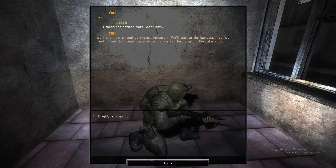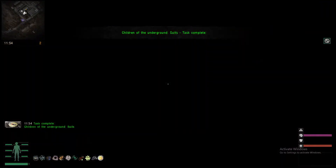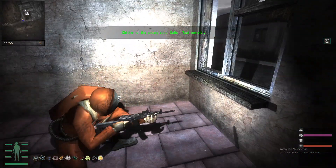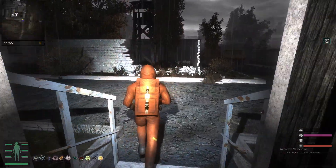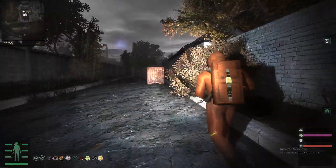Once you get back, he'll be in this little shack — a little outpost. You're able to give him the suit. Tell him: 'I found the hazmat suits. What now?' I would recommend avoiding fully exploring this place until after the quest line is done, because the scripting in this game is pretty horrendous. Just do the main quest line for this area and then you can explore afterwards.